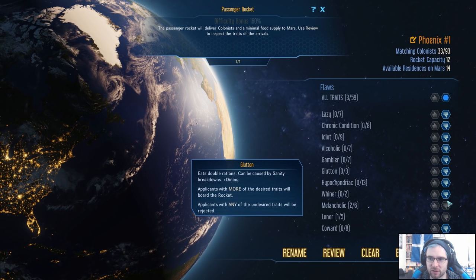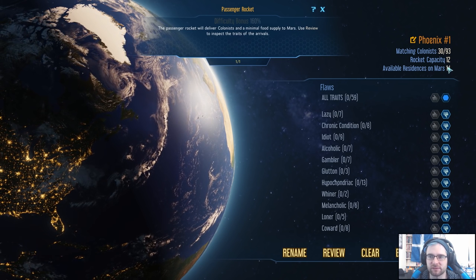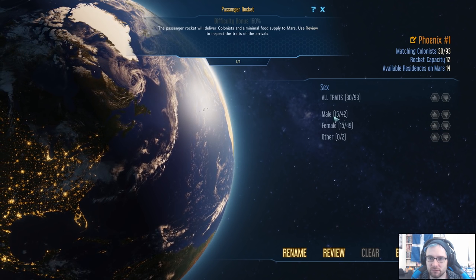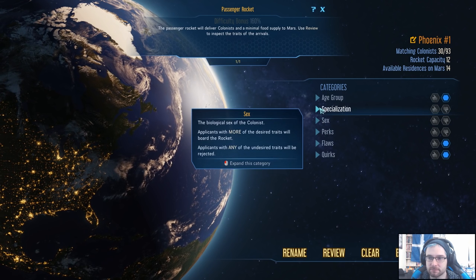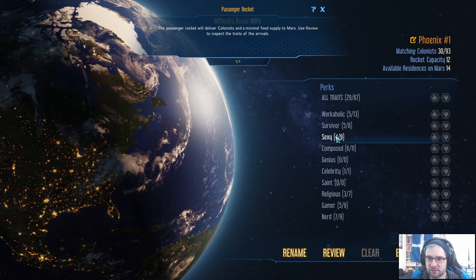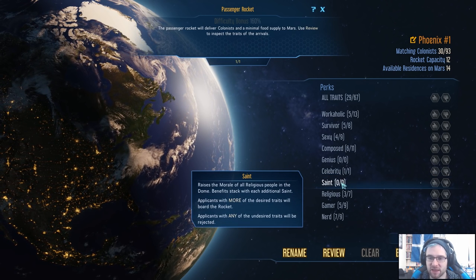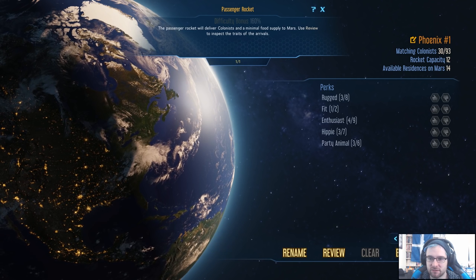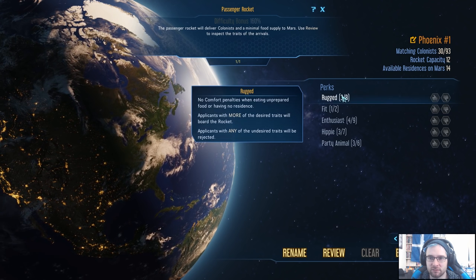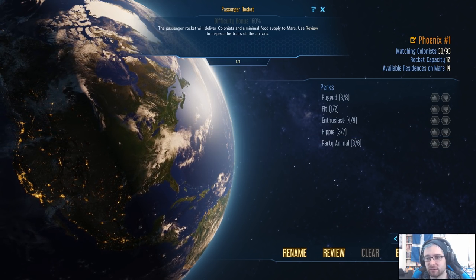There we go — 30 matching. Plenty of space. 15 male, 15 female. I don't really need specializations at the moment. What about perks? Workaholic survivor — sexy. Composed genius celebrity. We've got a celebrity who wants to come over. Saint. Religious gamer nerd. Rugged — not rugged. Fit. Enthusiast. Hippie. Party animal. You know what, I'm happy with that.